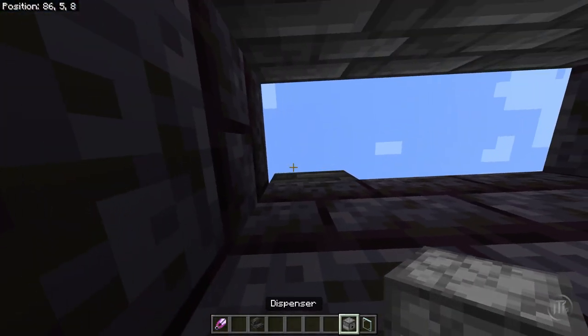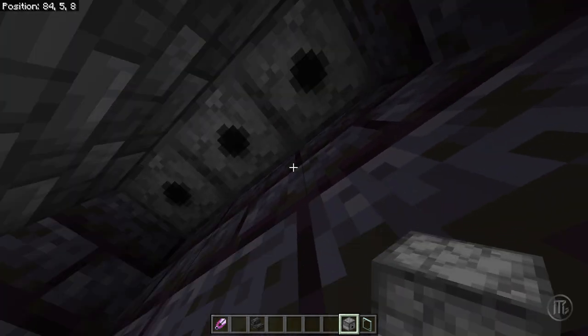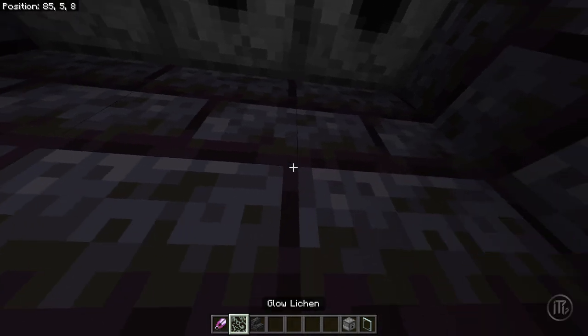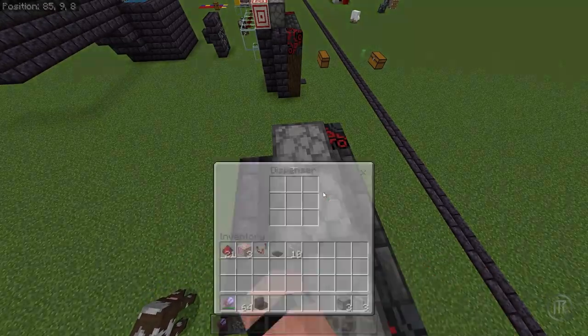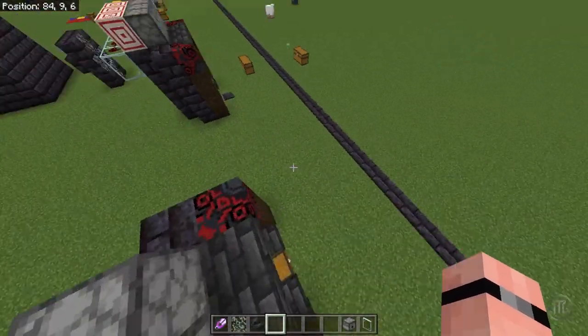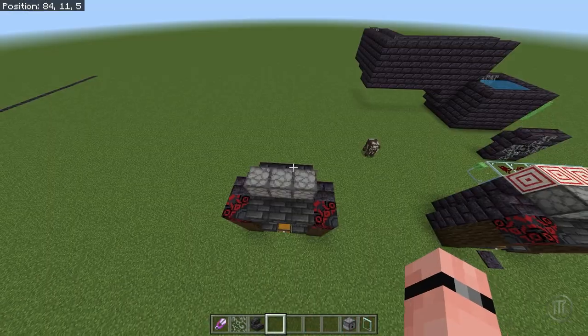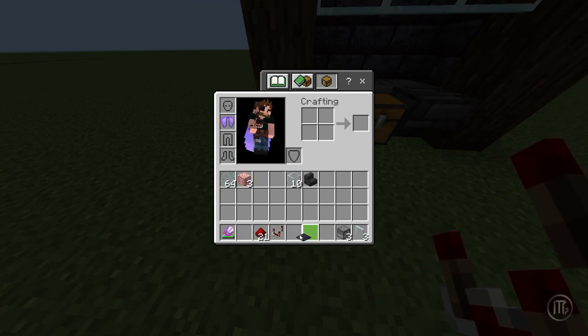We're going to place our dispensers — one, two, three. We need some glow lichen to get this thing started. Now let's go ahead and fill these up with the bone meal. All three are filled up. Now we need to wire this up: we need the 21 redstone dust, the comparator, pressure plate, the glass blocks, and the three target blocks.